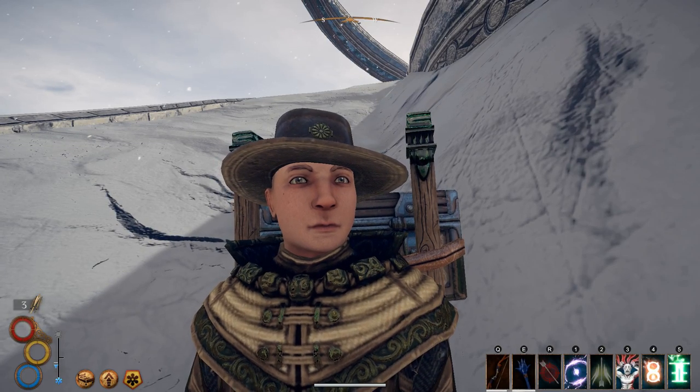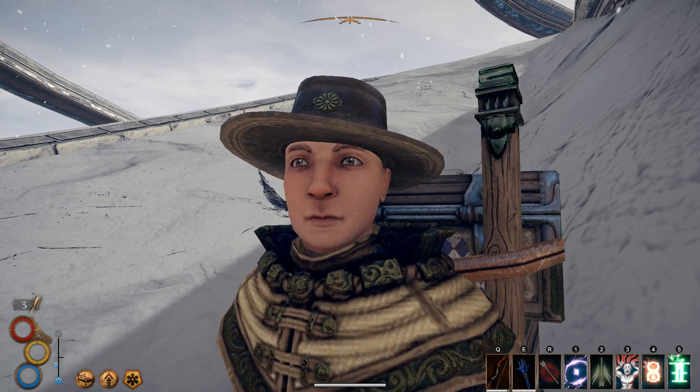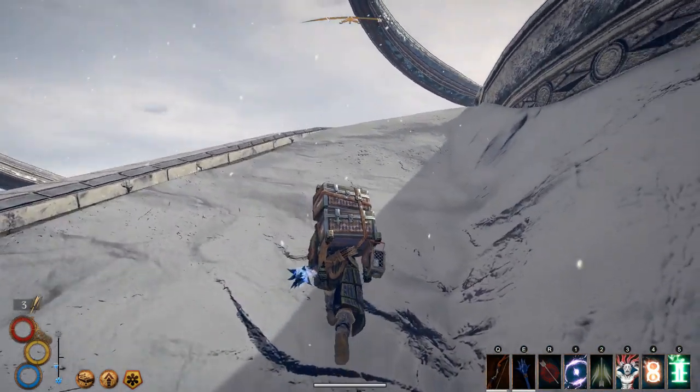Hey everybody, welcome back to Outward. Today I'm going to show you how to take that old rusty sword that you find up on top of Conflux Mountain and turn it into a usable weapon that's fairly decent.